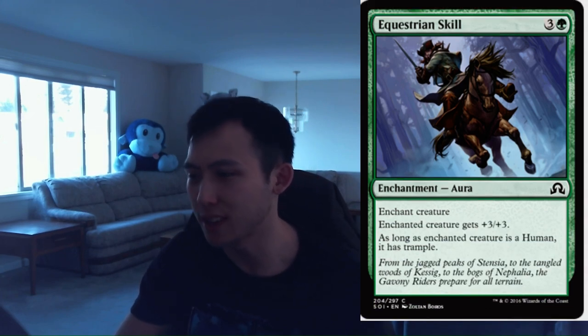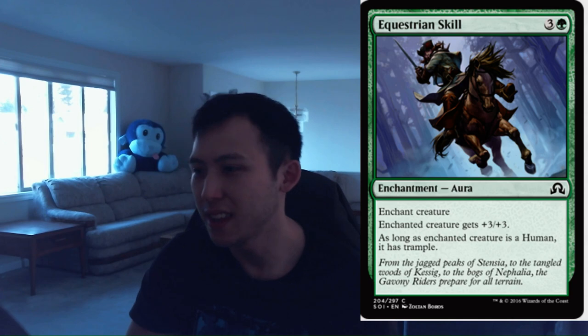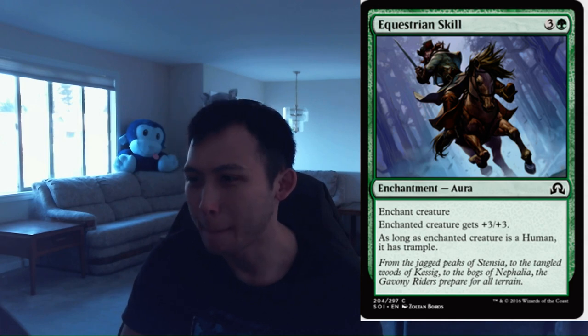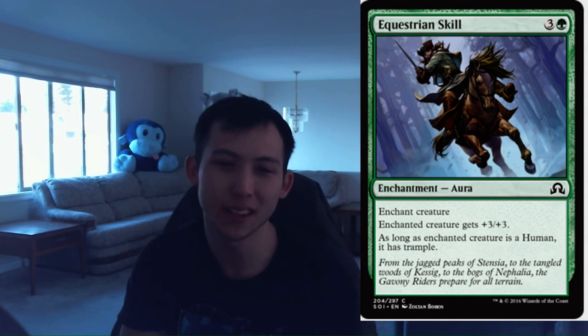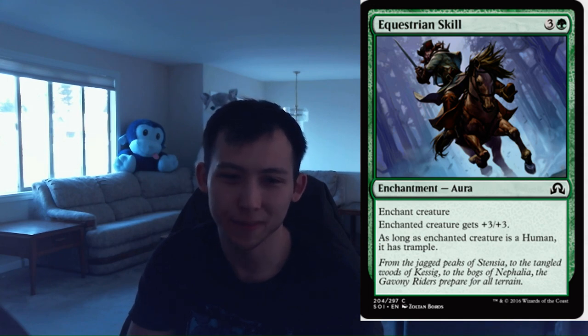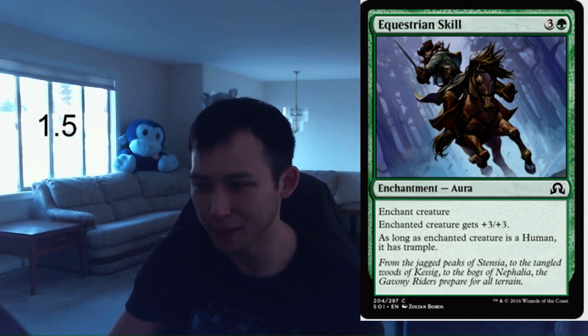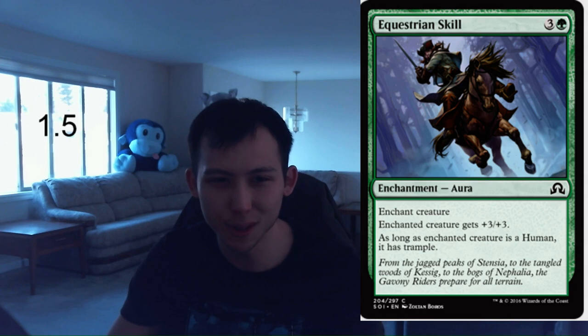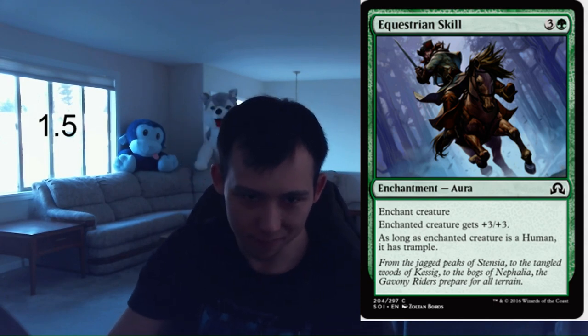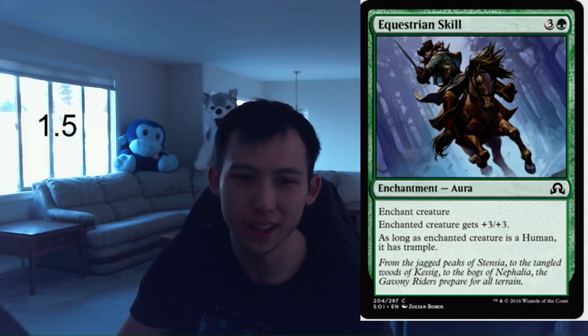Equestrian Skill. 1 green, 3 colorless enchantment aura. Enchant creature gets plus 3, plus 3. As long as enchanted creature is a human, it has trample. This is just asking to get 2-for-1'd, but plus 3, plus 3 is a huge stat boost. I generally err on the side of not playing these cards because of the blowout potential, but if that creature goes unanswered, it's going to win the game very quickly. I'm going to give it a 1.5 — 2 is too high. Being so expensive is also a huge drawback of the card.